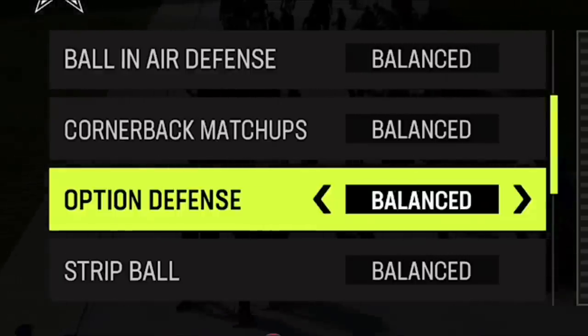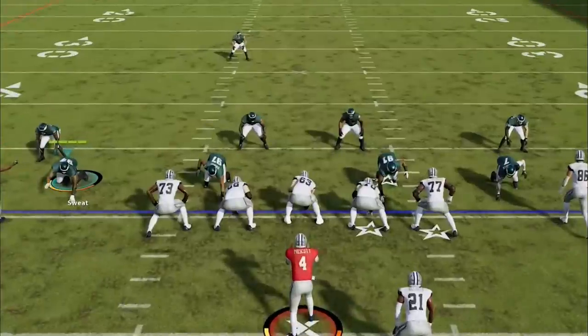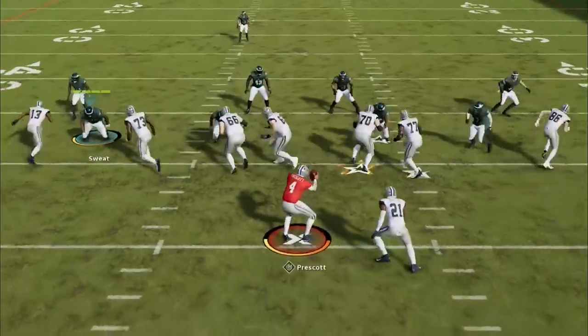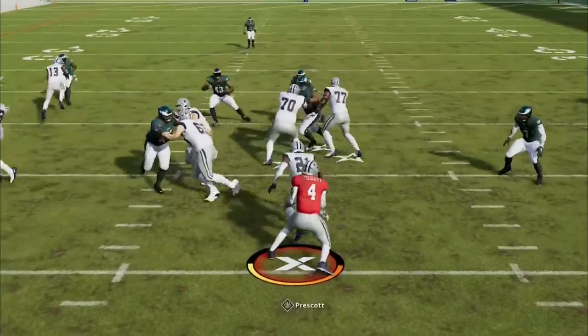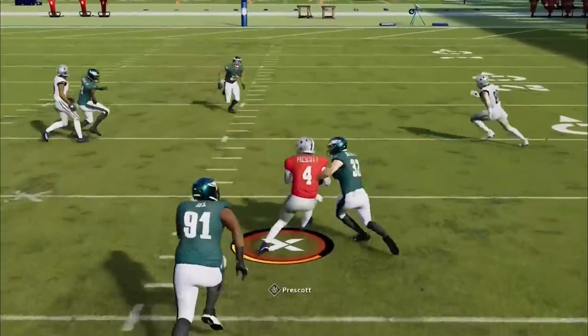When it comes to option defense, this is really simple — all you have to do is set this to conservative. This is going to focus on the quarterback. Basically, if you don't do this, your quarterback has a much better chance of taking off with nobody covering him, which is not a good thing. So it's always best to have this set to conservative.